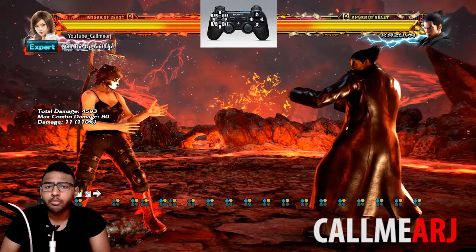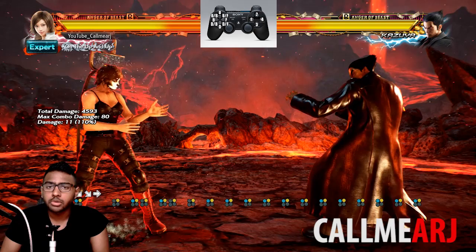Another option — you can can-can them, maybe at the wall where you're not going to get a great wall combo, or you're at an angle, so you just can-can them and then go straight into the unblockable key charge.